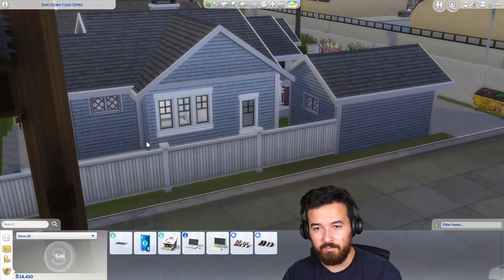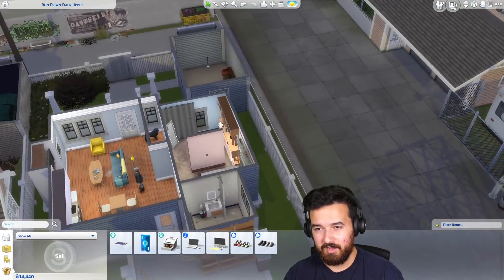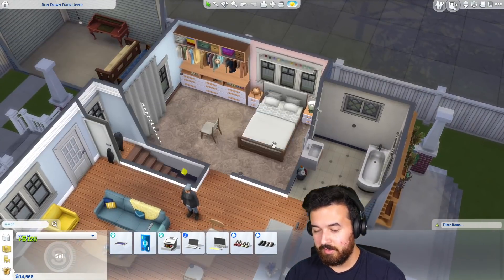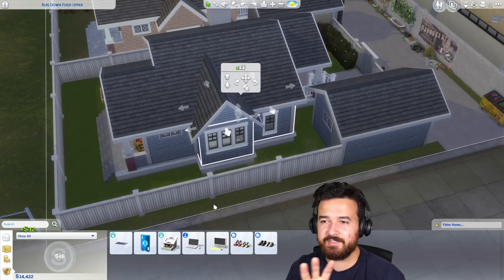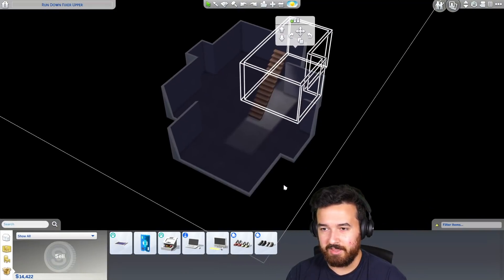I don't like how the automatic wallpaper did not put a column there but put one here. I'm going to get rid of that window there because it was behind all that stuff anyway. Let's knock out this wall — that's our room now, it's a little bigger. You know what? I'm going to leave it — the house is the same shape for now, and we'll only do interior. And obviously we're adding the basement.